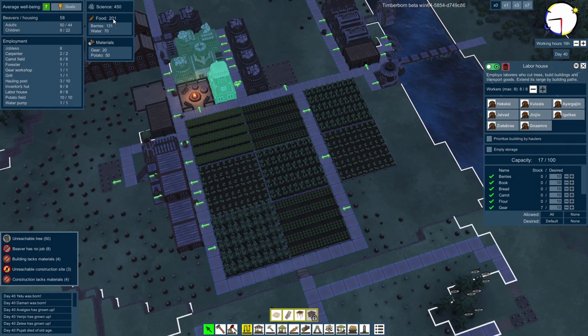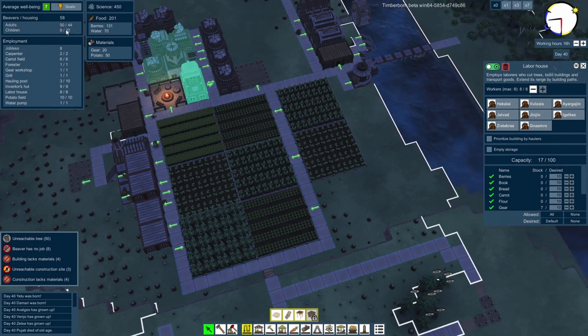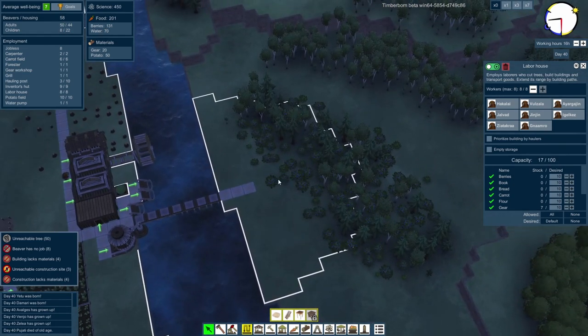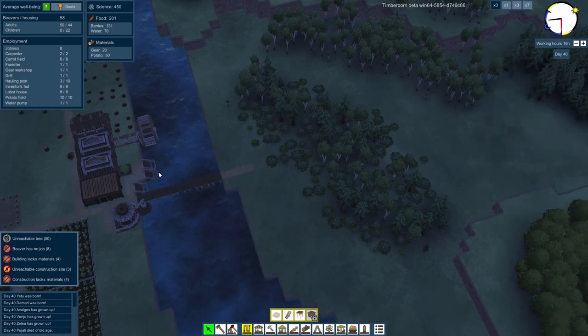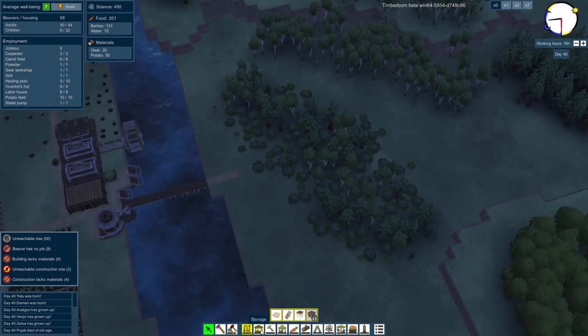Food's looking okay — 201 food. They've got berries. There are no potatoes or anything. There are quite a lot of beavers as well. But this bit over here could get us some more planks and logs — generate all the stuff that we do need. So let's go over there and start cutting down stuff over here.